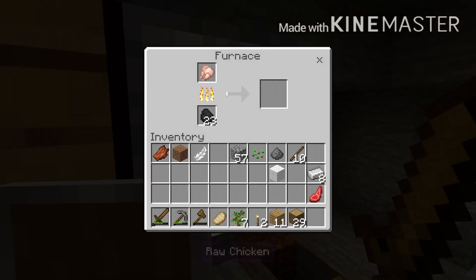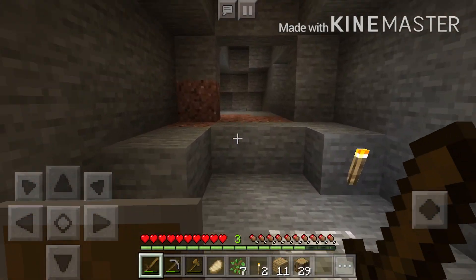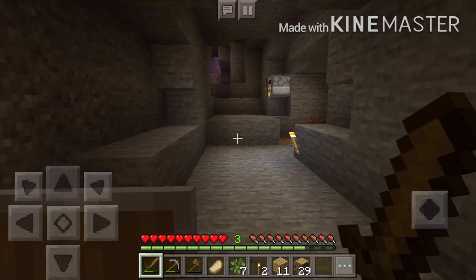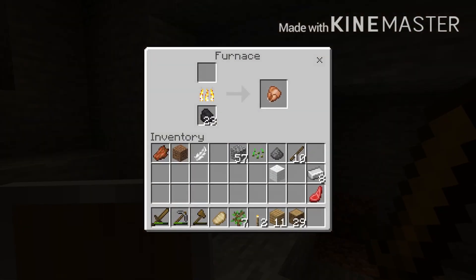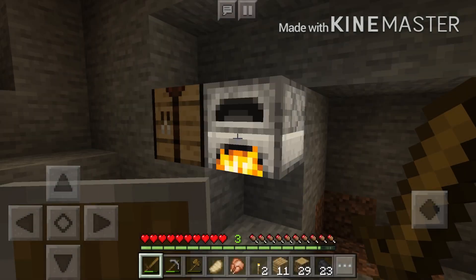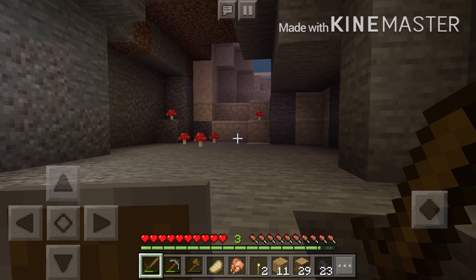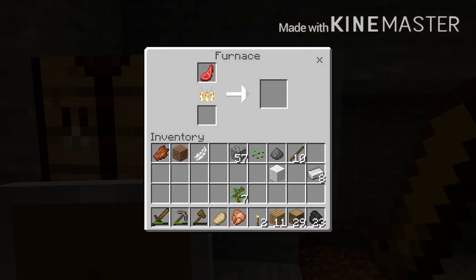Let's cook some more food. I don't have much more food — just one chicken, and I think pork chops. Actually it's mutton. We will just take them and cook mutton. It's also getting day, so it is a chance to get out of here because this place is not good.